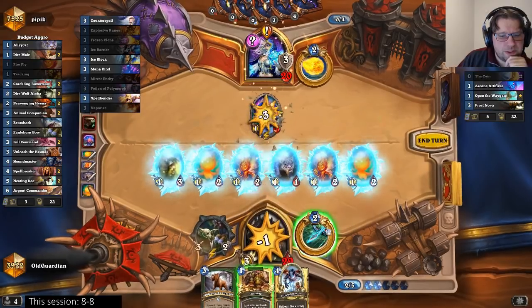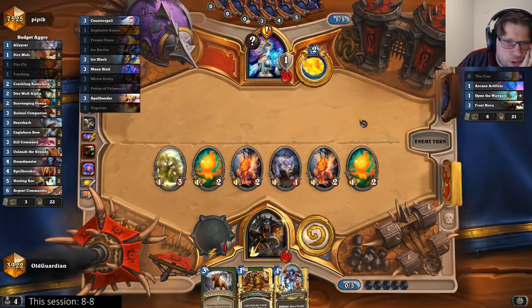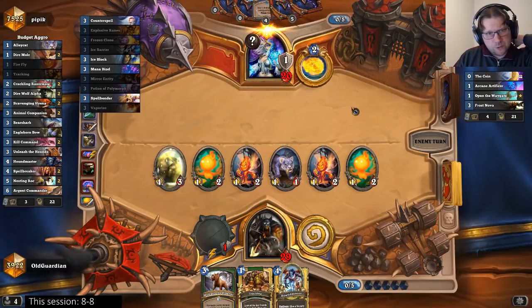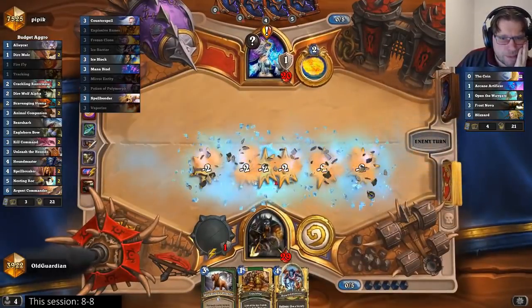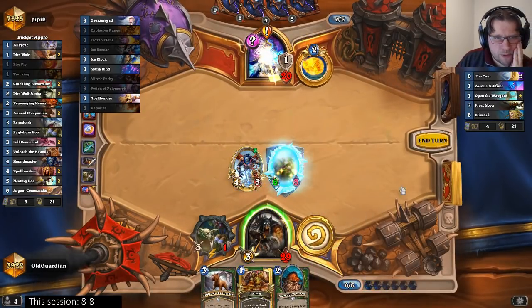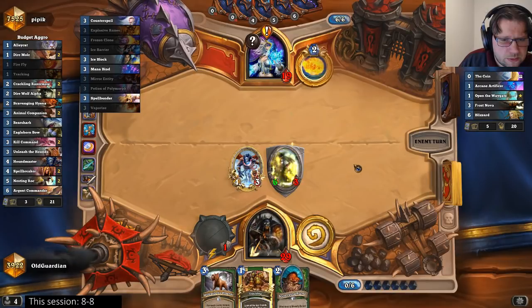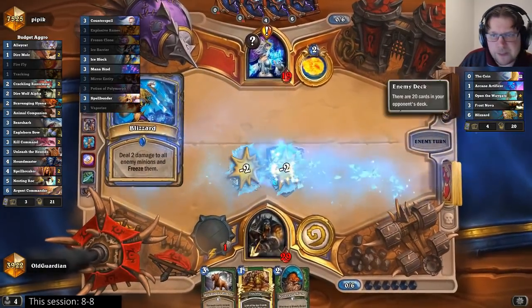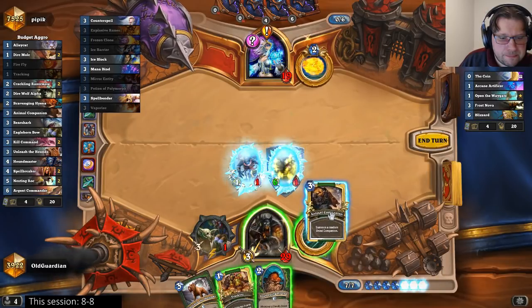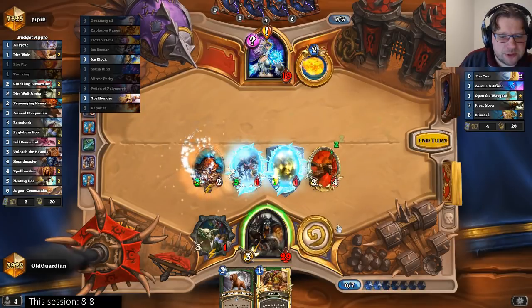Because I can use the bow to kill the Arcanologist. He can of course coin Blizzard now, which will wipe most of this board, but it will not kill the Bearshark and he doesn't get the additional charge. Okay, we have gotten rid of two freezes so far, which isn't bad. I'm going to hold on to the bow charge a little while longer. If there's a Doomsayer I have to track for Silence. Well, double Blizzard and Frost Nova is pretty strong. Now both Blizzards are gone so I can just play the Scavenging Hyena out there.